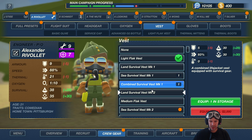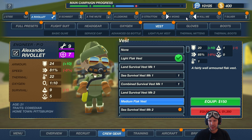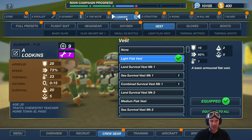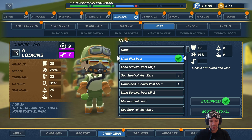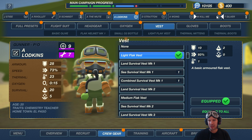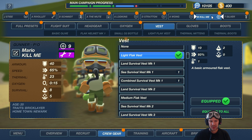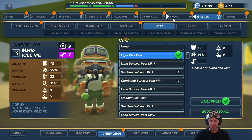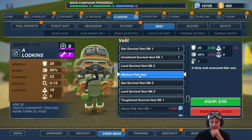Toughen survival vest - I don't like the light flak vest. What about combined survival vest? That's less. Medium flak vest? How about the guy at the back - is it Lodgkins? I think you are the bombardier, you're going nowhere. Engineer - I don't know which one is the tail turret gunner. For the tail turret gunner I would prefer to give medium flak vest.